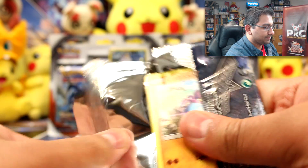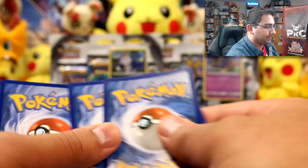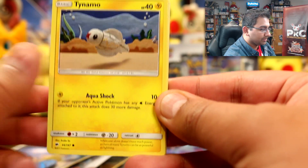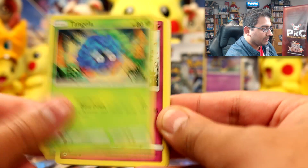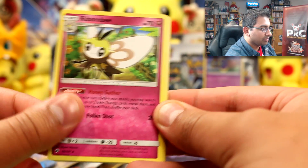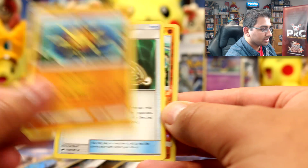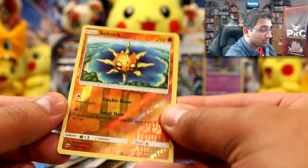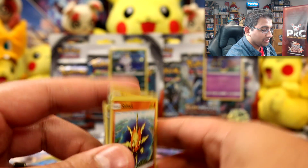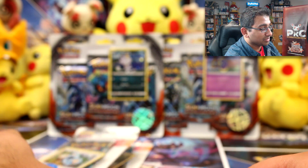This is the last single pack — it comes with a Ho-Oh promo. Let's see: we have Crab Brawler, Tynamo, Tangela, Ralts, Rhyhorn, Grass Energy, Ribombee, Soul Rock, Escape Rope, a Soul Rock reverse, and a Slowking rare. Awesome. To be honest, I'm not even bothered now if I don't get any more good pulls — but it would be surprising!